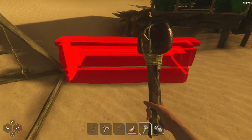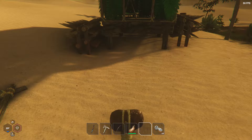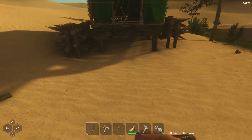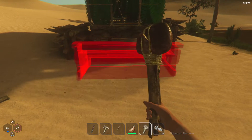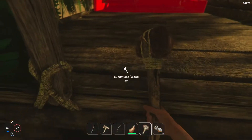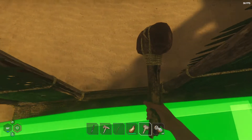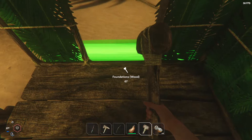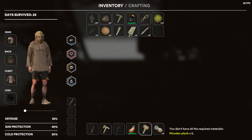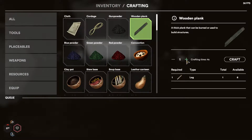Looking at how to rotate things. Oh goodness, that's not what I wanted. That didn't work either. I want to make some wooden planks — oh, wooden planks. Now I need wooden planks. Let's make some wooden planks here.